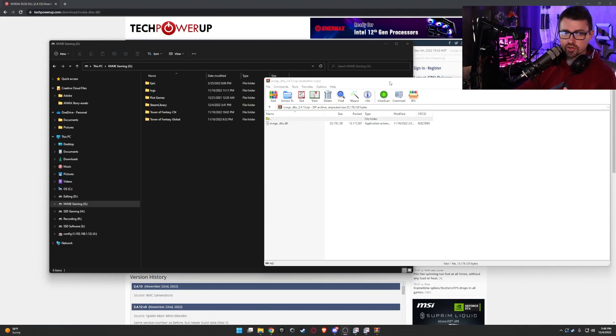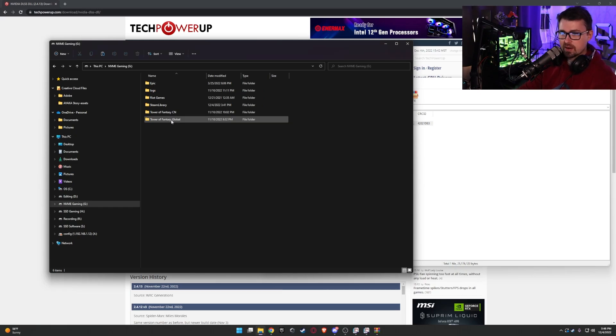Make sure your game is fully closed — right-click it in the taskbar and close it completely. Now with the zip file open, just Ctrl+C to copy the DLL out of there, then you'll paste it into the correct game folder.